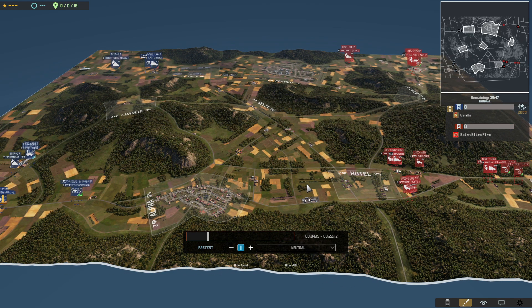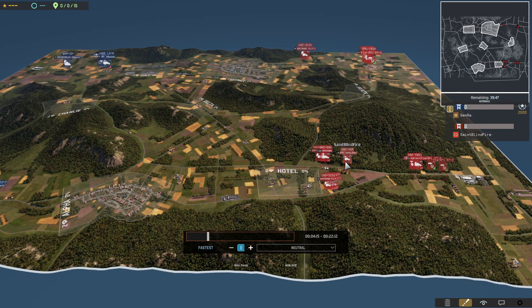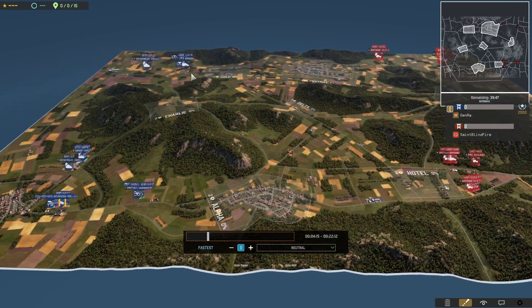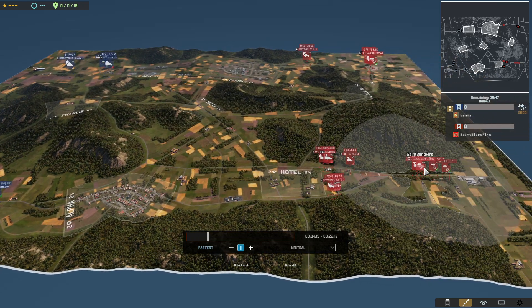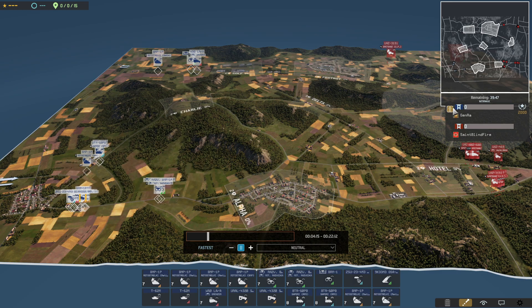Welcome ladies and gentlemen to another WARNO match. This is part of the tournaments that we hosted about a week ago, and this is the round between Saints and GenRaw. Saint is obviously on the right playing his KDA, and GenRaw is blue on the left side playing his 39th.